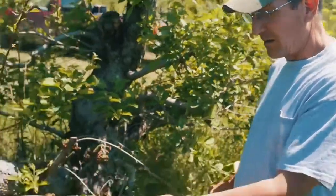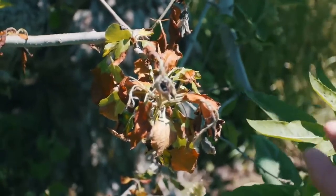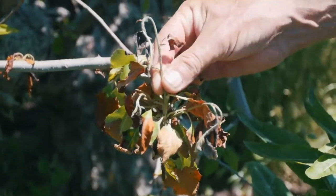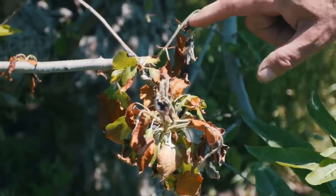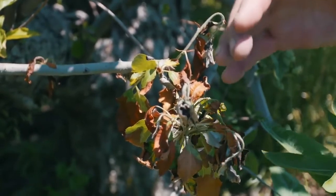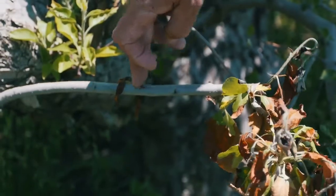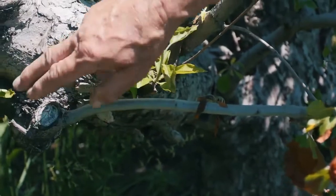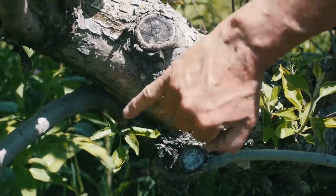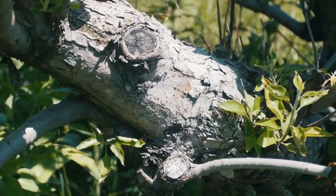Right here is a perfect example of a mature fire blight strike. You can see the characteristic shepherd's crook that happens pretty much every time. Fire blight has obviously moved into here and there, and you can guarantee it's moved further down. Over here we can probably see it progressing as well.